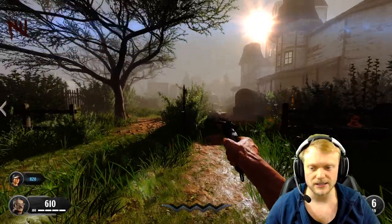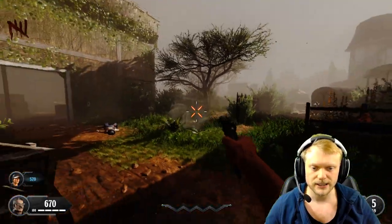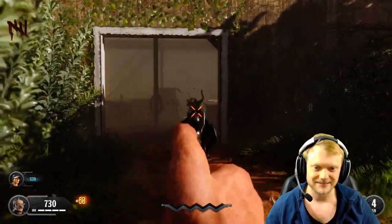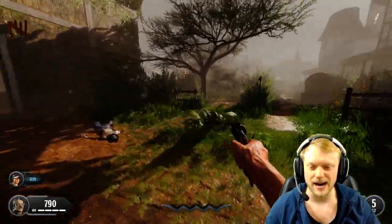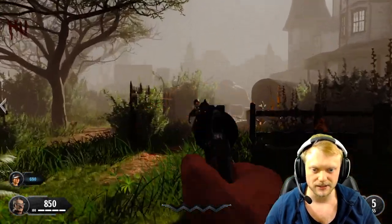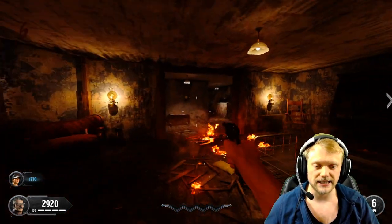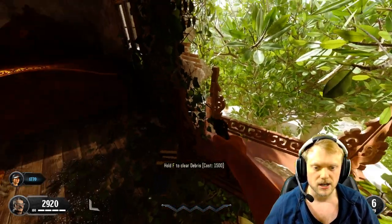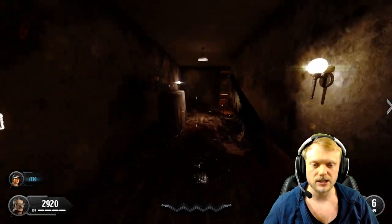Here's our first dog round. For those who have never done Buried, there are witches instead of dogs. Witches do not do damage — instead, they do something way worse: they take your money. So make sure you don't get grabbed; they take a significant amount. Also, the drop-down upstairs costs 1,500 but doesn't open both doors and you can't come back up, so skip it.